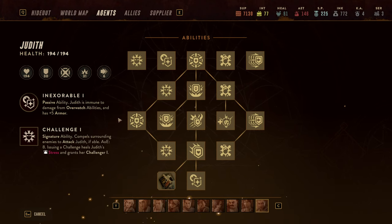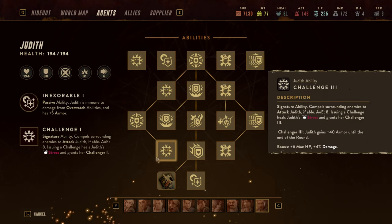Judith herself is a tank and a bruiser, and she excels at doing exactly that. Her passive ability makes her immune to damage from overwatch, which allows her to freely move around the battlefield, and she also has five additional armor on top of whatever she is wearing. Her ultimate or signature ability is Challenge, upgradable from Challenge 1 all the way to Challenge 3.